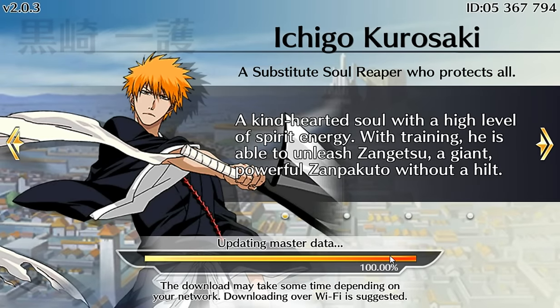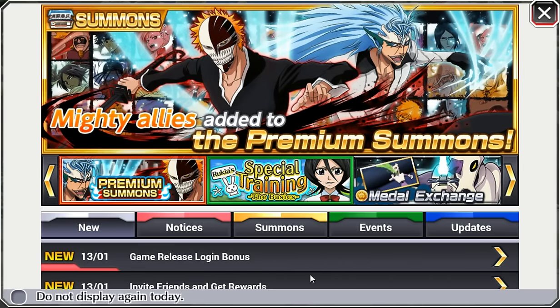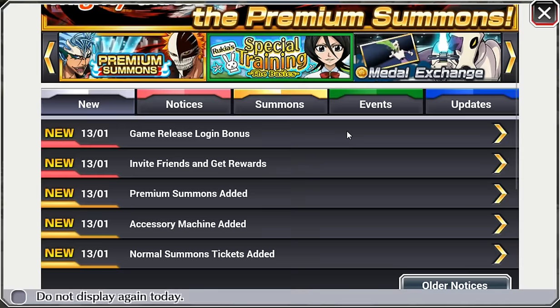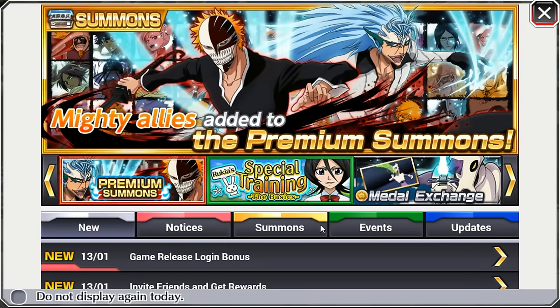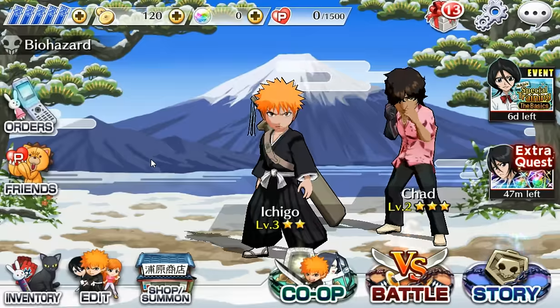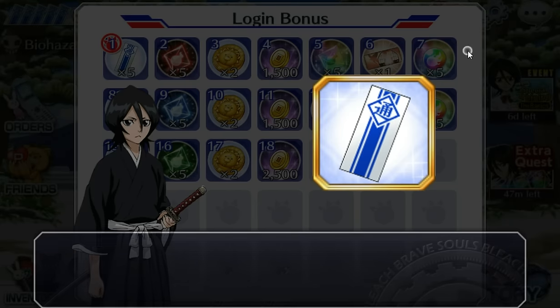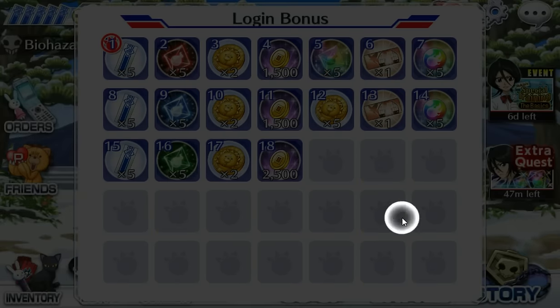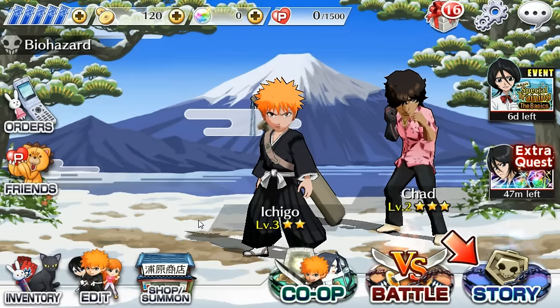Yeah we do have the different Ichigos. I think there's one where he's in Bankai as well — there's one with the mask and Bankai. There's Grimmjow as well. I think they have a ton of characters — I've seen some crazy characters already. And then for login, every day you do get some stuff. There are the Soul Tickets — that's what they're called — because there are different tickets for the shop and stuff like that.